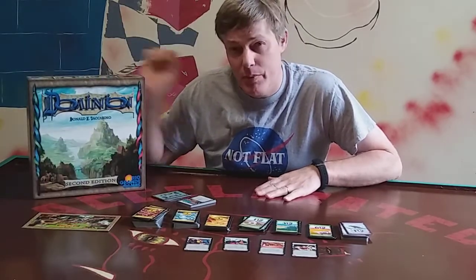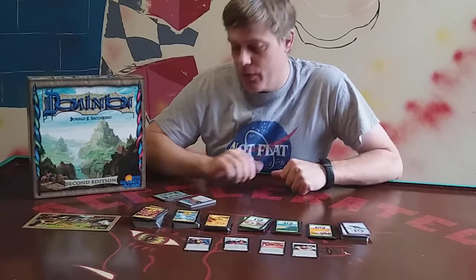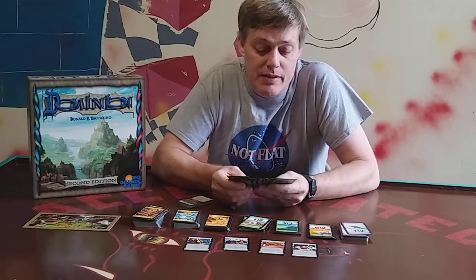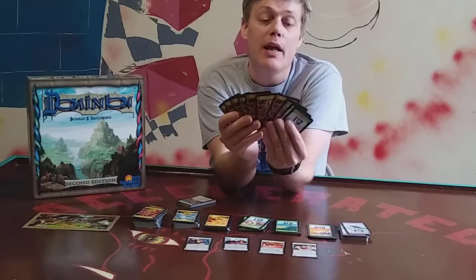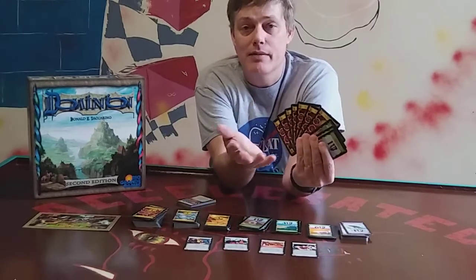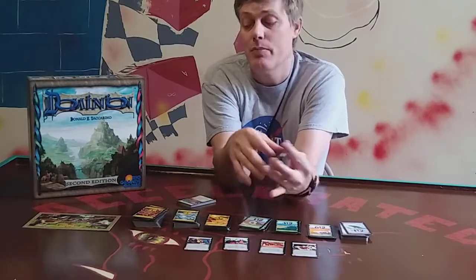It is the basis for pretty much every deck builder you're ever going to play. If you don't know what I mean by deck builder, what I mean is that everybody starts with the same hand. You start off in this particular game with seven copper and three estates, and the estates are basically blockers that get in your way. So if you draw your hand and you have an estate in place of a copper, you can't do a buy.